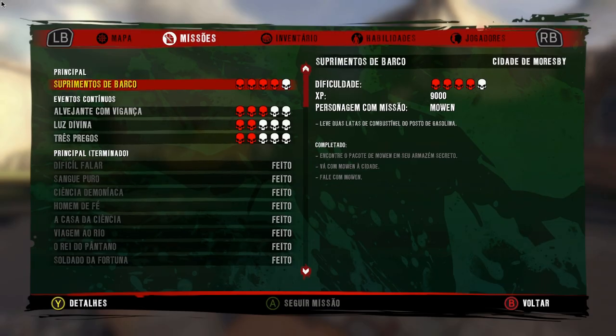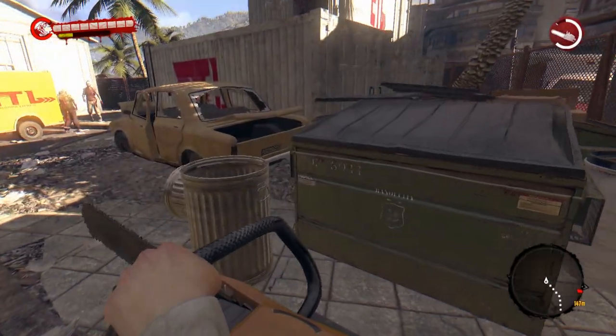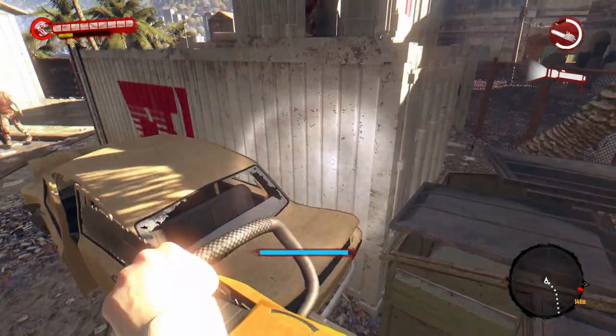Vocês deverão cumprir o objetivo anterior a esse dessa missão primária, que eu já cumpri — vocês deverão pegar o pacote do Mowen. O pacote dele fica aqui perto, e vocês ao chegarem aqui é só subirem por aqui.